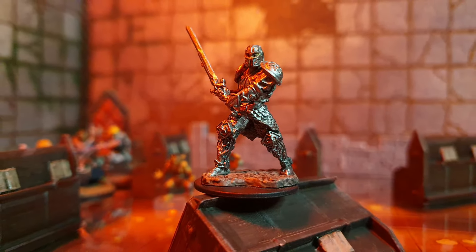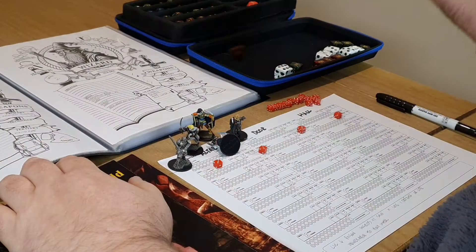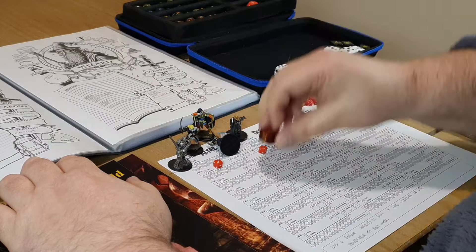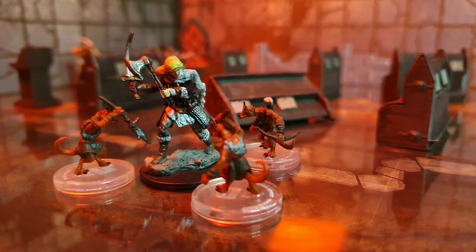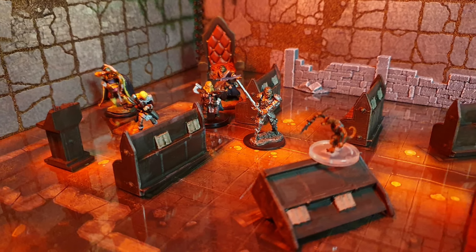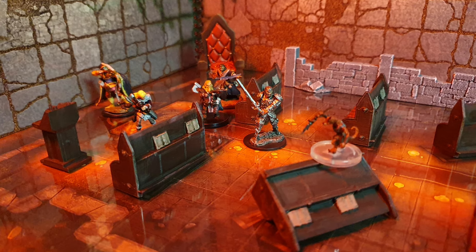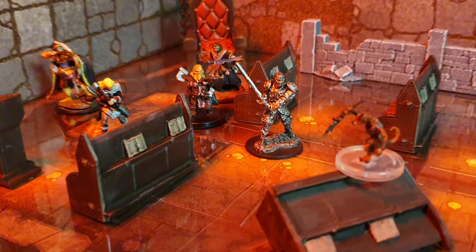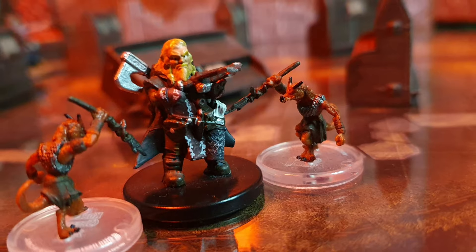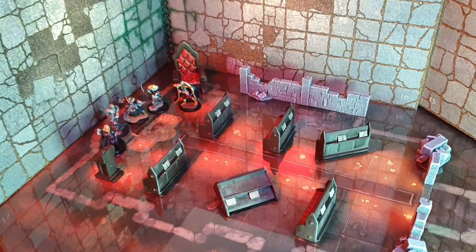Edric uses his holy water, dispatching the first of the three remaining demons. Ingrid rolls a five to attack, adding her plus four, easily dispatching the foul demon before her. Bailin also takes advantage of his final vial of holy water, killing the last demon at the altar. The heroes then easily dispatch the two remaining guards posted in the hall and doorway, securing the church and emerging victorious — but not without loss.